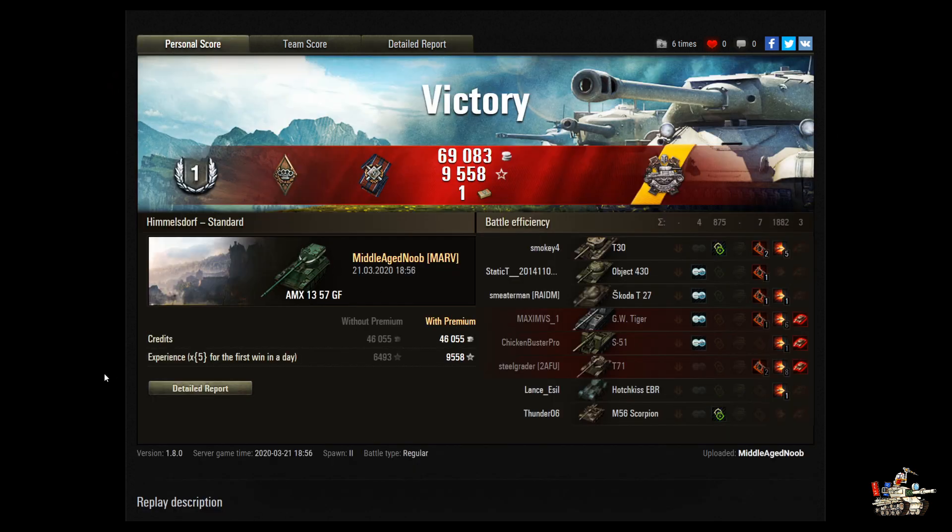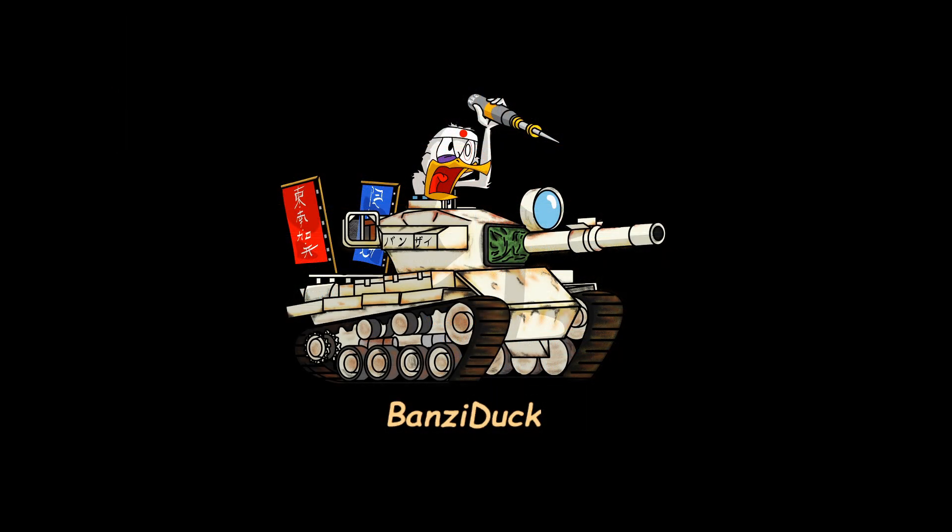All in all, a good game. Flexing to move to the flanks that needed support on a map that really isn't designed for the AMX 1357 or any light tank that doesn't punch hard — like the 54 Lightweight or something. The 432 does really well on it. Good on you — nice movement, taking on tanks bigger than you that could have easily taken you out, and managing to support your team. Middle-Aged Noob from the Marv clan in his AMX 1357 on Himmelsdorf. If you like the video, hit the like button, keep those videos coming. Please remember to hit that subscribe button — this is Bonsai Duck, out.